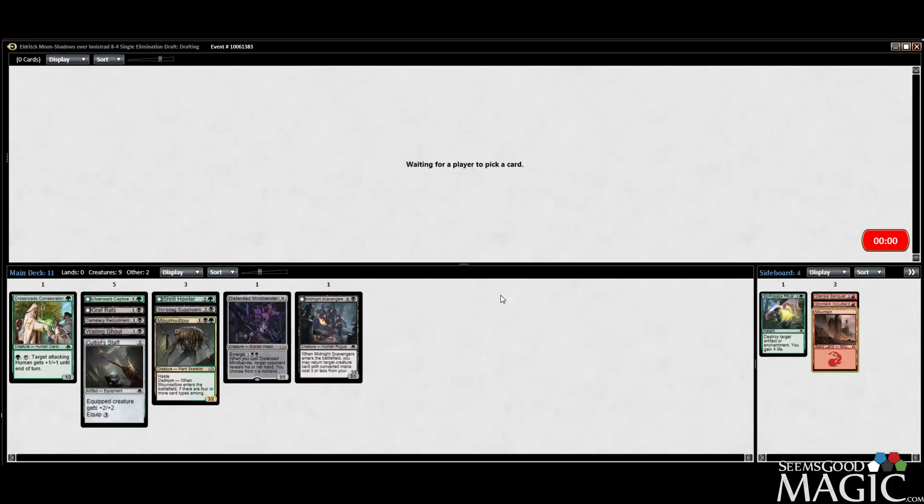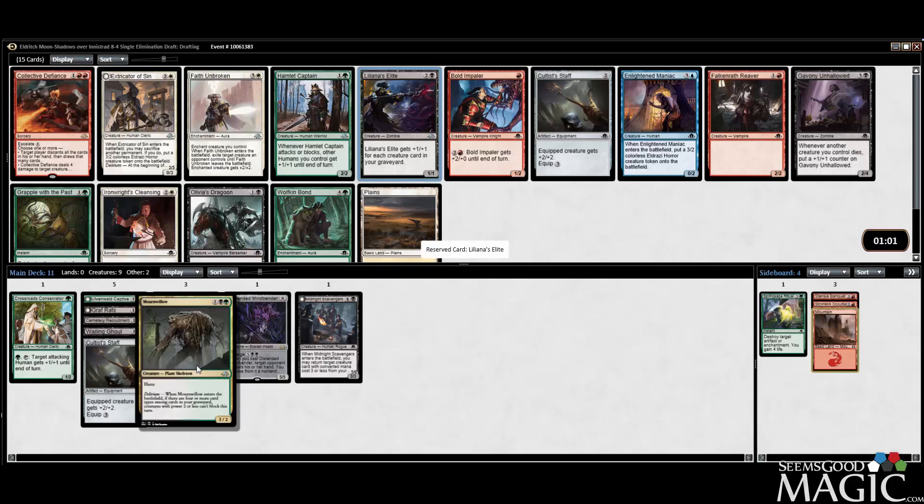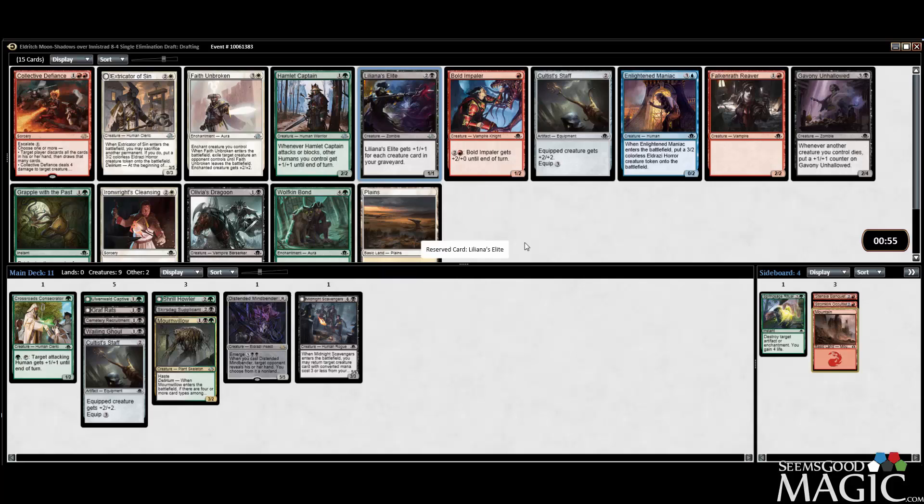Pack two. Collector Defiance — pretty good card. We have Unhallowed, Grapple with the Past, Hamlet Captain, Faith Unbroken. Liliana's Elite is probably just the pick. Grapple would be good too — we've got a little bit of Delirium, but Liliana's Elite is very good. I've definitely underrated this card. We're taking it over Collector Defiance, which is amazing, Faith Unbroken, which is amazing, Hamlet Captain, Dragoon, and Grapple. We're going to take Elite and be happy. It is a zombie after all.